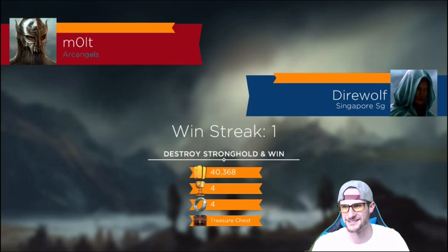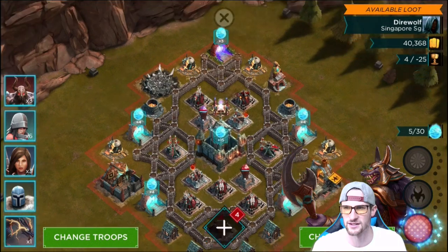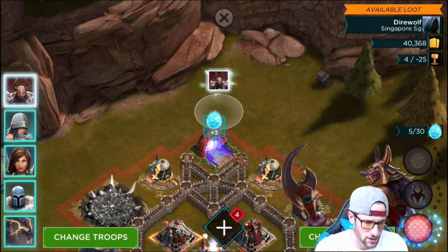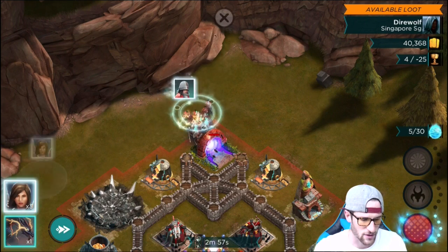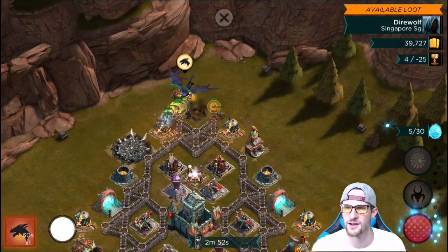We're going to face Direwolf now. He's got 40,000 gold, which isn't bad, and a treasure chest as you can see right there. We're probably going to attack from the top. We'll go ahead and drop all these guys off, drop off our archers, drop off our Paladins, and drop off our Dragon up here as well. We'll fast forward a little bit.